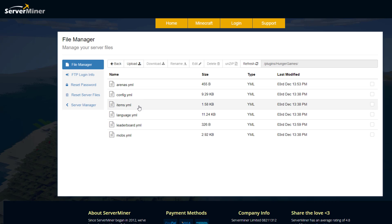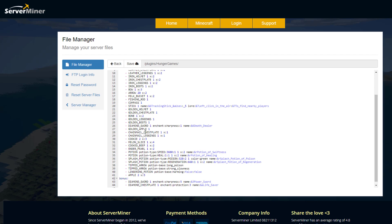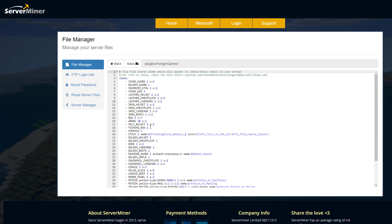If we go into the items.yml this contains all the different items that will spawn in the chests. We can see various different weapons, food, armor, and stuff like that. You could change this, add items, take away items, or change the amount. Overall it's pretty straightforward and has all the stuff you would expect in a Hunger Games plugin.